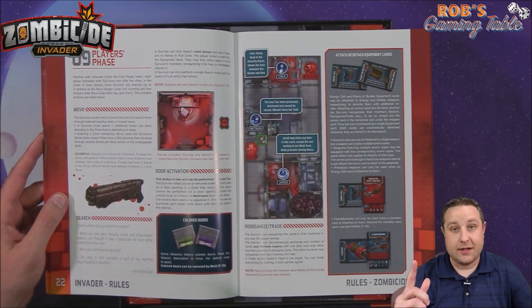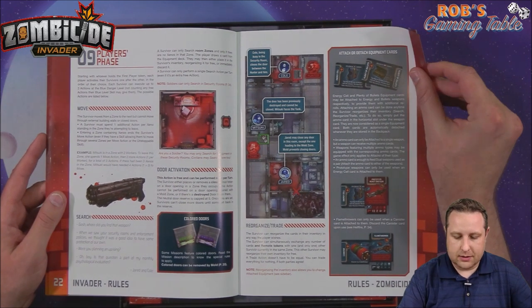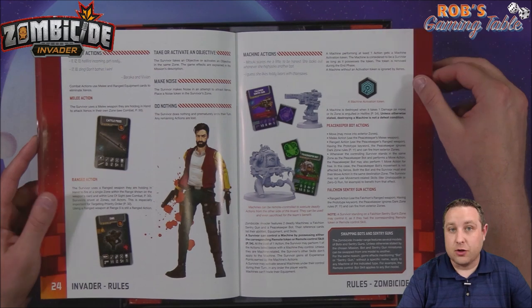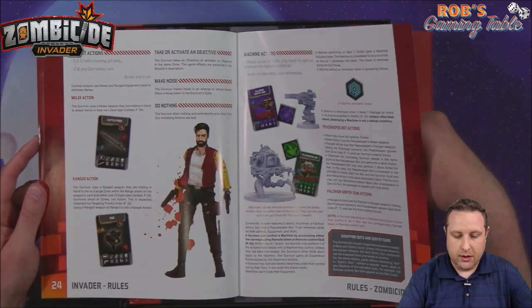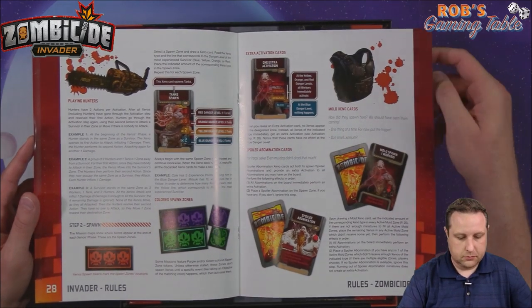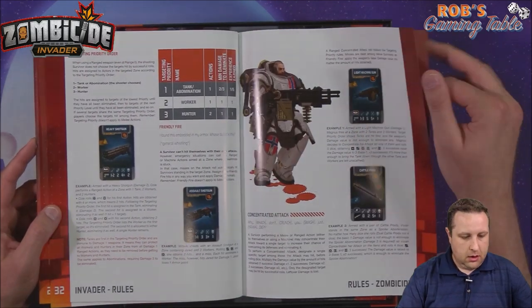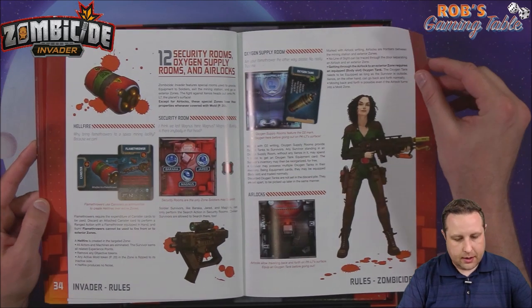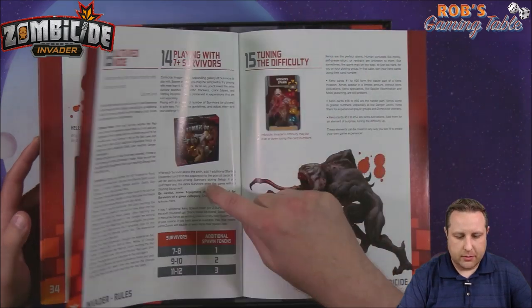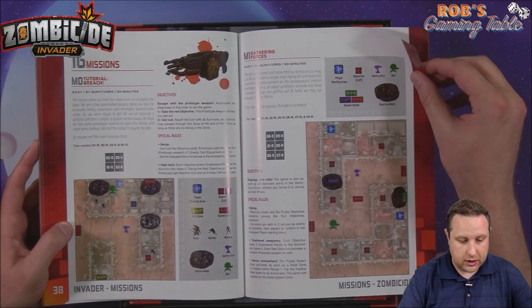They've got Zombicide 2.0 coming — I saw a little display in their case at Gen Con at the CMON booth where they're showing off Zombicide 2.0, not to be confused with Zombicide: New Vegas or whatever that will be coming. Just going through the book here — security rooms, oxygen supply rooms, and airlocks. I'm assuming that's all kind of the new rules to Zombicide. I'll go over those in detail in our playthrough series where we'll discuss how that works for each scenario as it applies.